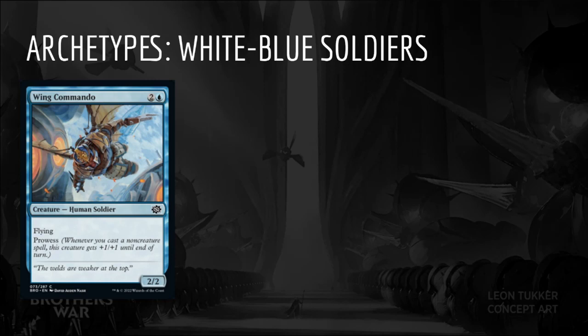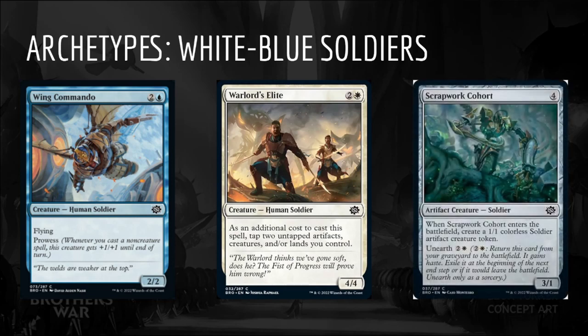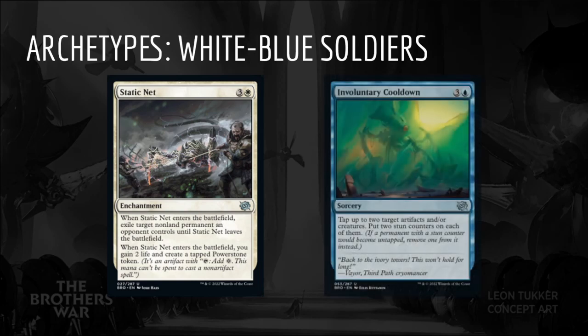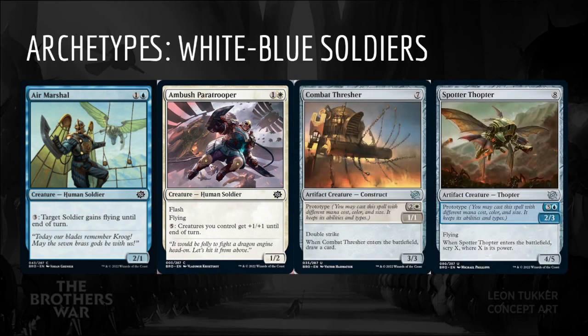Moving up the curve, Wing Commando will fit in a more spell-heavy deck, while Warlord's Elite works well with Power Stones. Scrapwork Cohort gives us multiple soldiers and some late-game utility thanks to Unearth. Static Net is an absolutely premium removal spell, and Involuntary Cooldown can give us the window to attack for the win. Power Stones generated by Power Stone Engineer, Stern Lesson, Static Net, Stone Retrieval Unit, and Great Desert Prospector can fuel Air Marshal and Ambush Paratroopers' activated abilities, or power out big artifact creatures like Combat Thresher and Spotter Thopter.